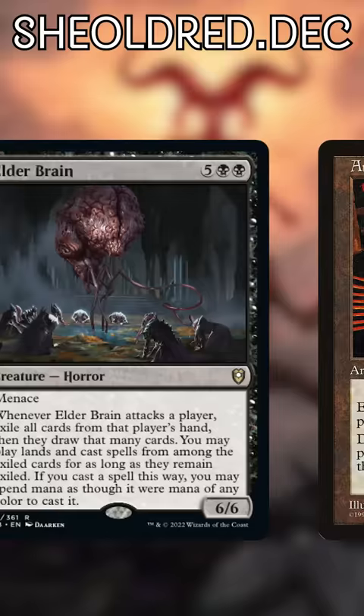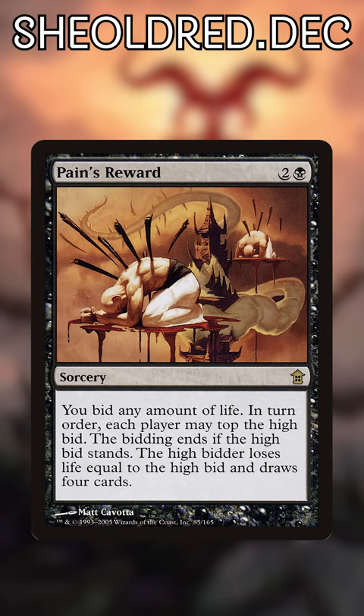Blood Chief Ascension becomes deadly after one turn cycle, even without all this help! Pain's Reward swings heavily in your favor with Shield Dread — I doubt anybody will outbid you.